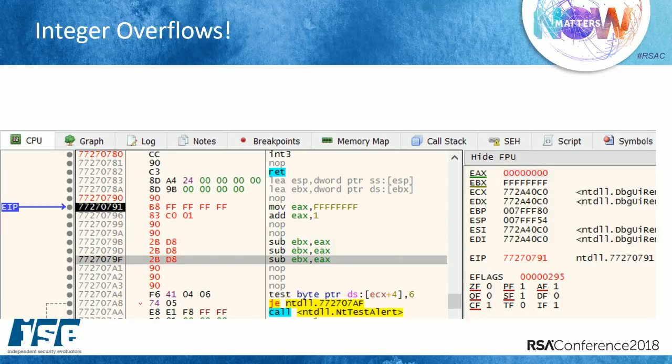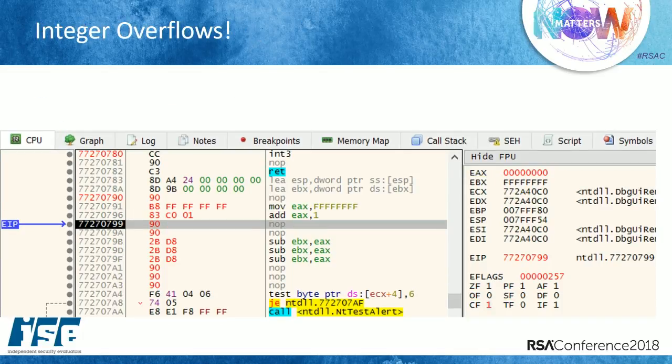There's an E-flags register that shows the state of the processor, and there's a flag called the carry flag. When you have an overflow event, the carry flag will get set — that's one of the best CPU-level ways to test if an overflow occurred. If you have an underflow event, the overflow flag gets set. Depending on what language you're using, developers should be familiar with how integer overflow and underflow events are handled in their particular language.